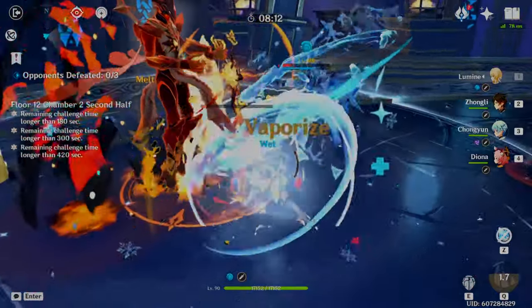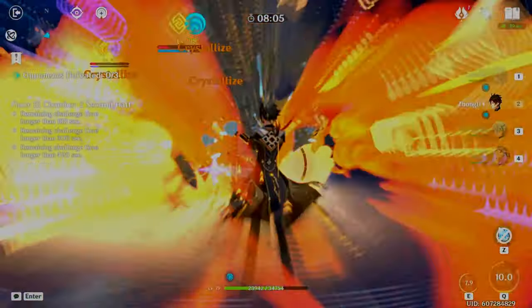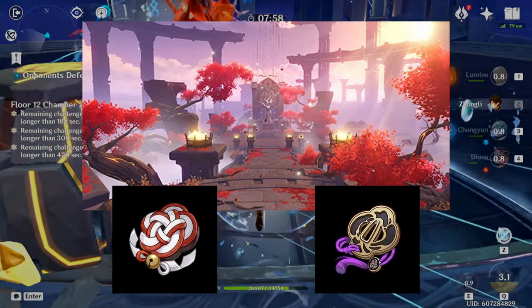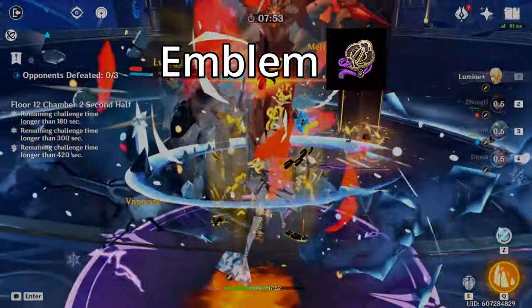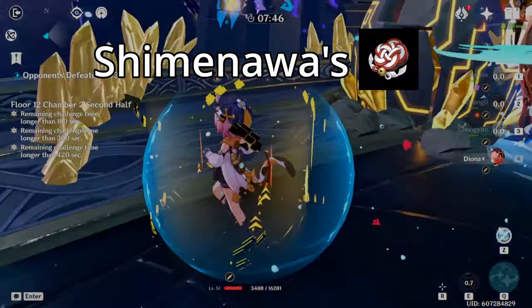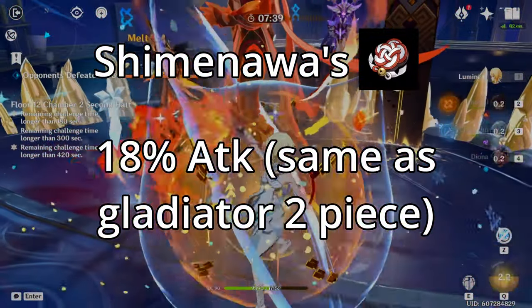Keeping the earlier artifact sets in mind, if you don't have a specific preference for the character you play, the most resin-efficient domain in the game is Momiji-Dyed Court. This domain drops the Shimanawa and Emblem artifact sets, both of which are commonly used by multiple characters. Emblem is a good set for most off-field DPS and supports, such as Xiangling, Raiden, Xiangling, and Beidou. The Shimanawa 2-piece effect is also very useful, as it can be used as a substitute for Gladiator 2-piece, something that's normally used in many main DPS characters.